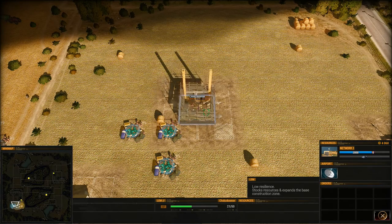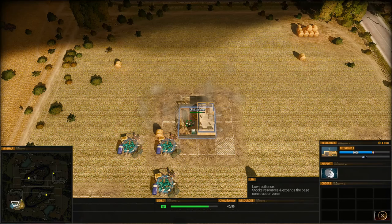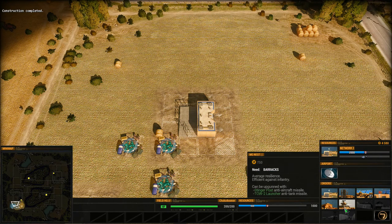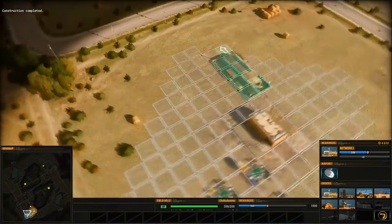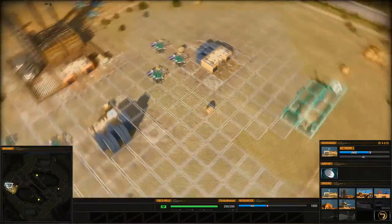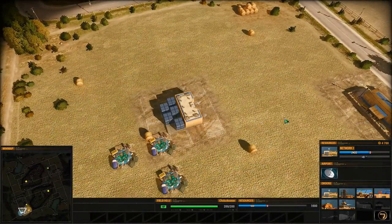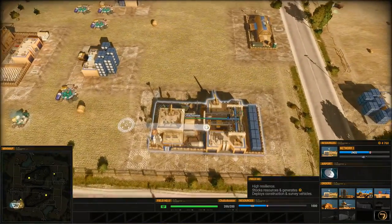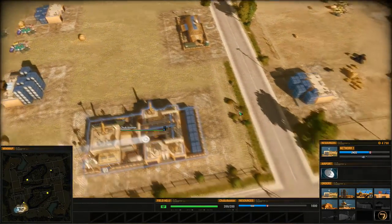This shouldn't take long to construct so I'll let it finish and show you. Now if I go to construct a barracks or even an MG nest, notice that I can put it way out here now — so the range has increased. You can do that to keep your bases from being too compact and too susceptible to super weapons and area of effect weapons.